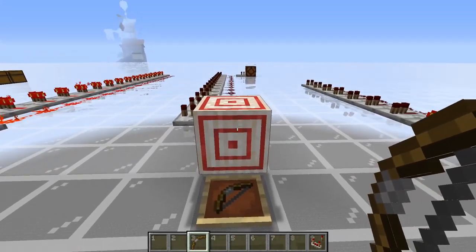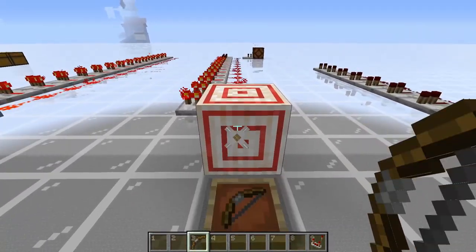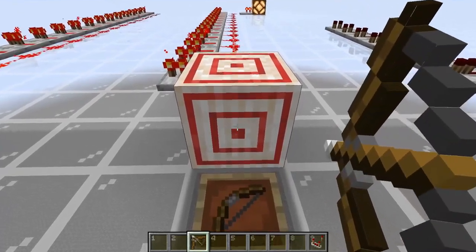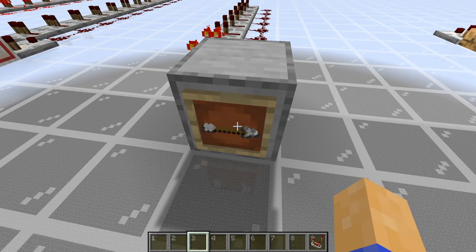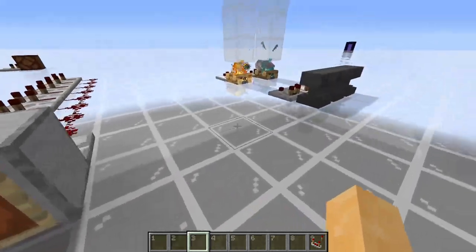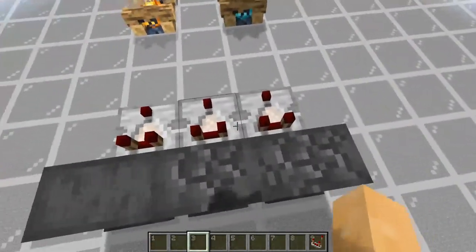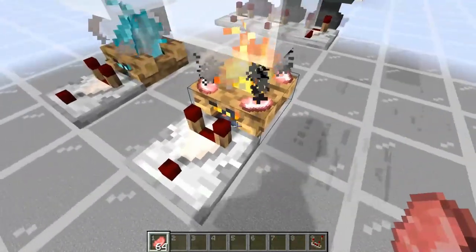More on the target block: depending on where you hit the target block, the comparator will output accordingly, so only when you hit a perfect bullseye will a signal strength of 15 be output. The comparator can also read what direction an item in an item frame is pointing, with a max signal of 8, because there are only 8 different angles or directions an item can point. Some blocks that a comparator might seem like it could read but can't include anvils — it cannot detect how damaged an anvil is — and the comparator is also unable to tell how much food is being cooked on a campfire.